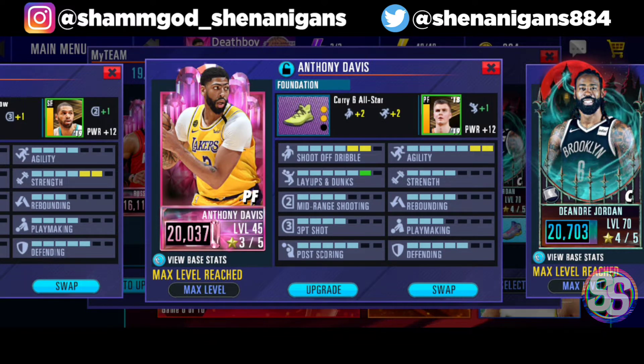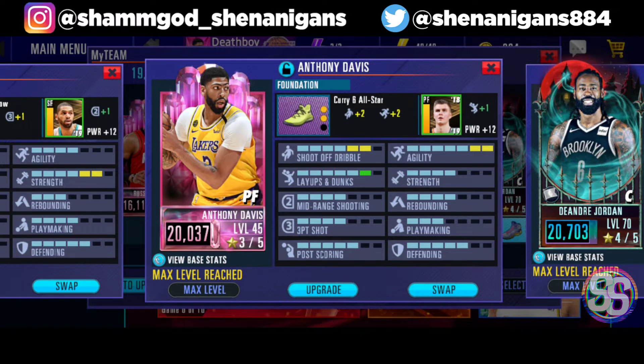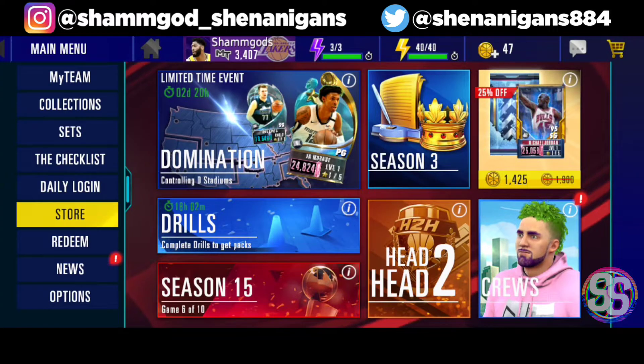He's already at 20,000 power — his base stats were around 14k when we got him, but after upgrading he's 20k now. His agility is maxed out, and his shot off dribble is six, with layups and dunks as his second best stats. Defending and post scoring are his third best, making him a well-balanced player with good stats in almost everything.